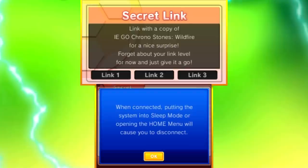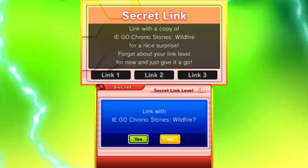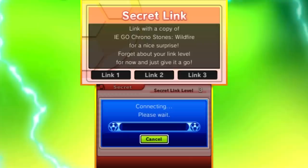Go into the secret and it asks you to link with a copy of Wildfire, which I have to my immediate left - you cannot see it on screen - but I am currently linking with Thunderflash. You can see on top it says Secret Link Level 3. Link Level 1 is the default, Level 2 is after beating the game, and Link 3 is after beating Nos Fanatica or Luna Howl depending on which version you're playing.